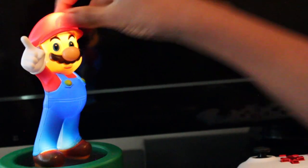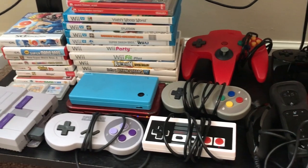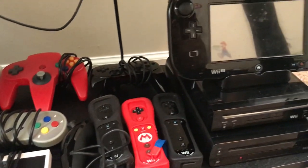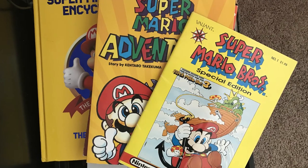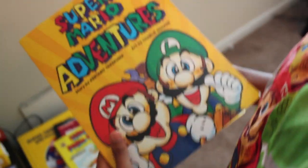I got this Mario light right here. Here's my Mario area — I have a picture of the Super Mario Odyssey box right here, and I got this Super Mario Adventures comic book right here.